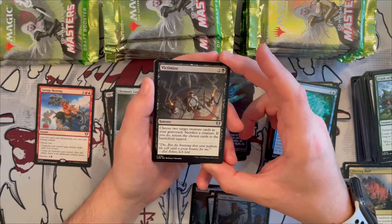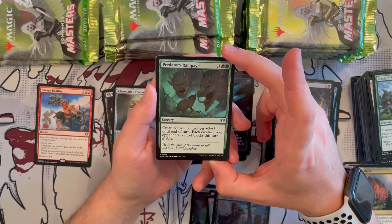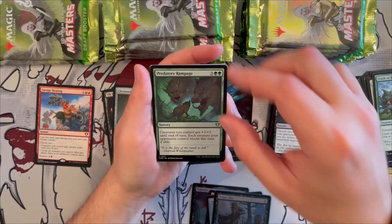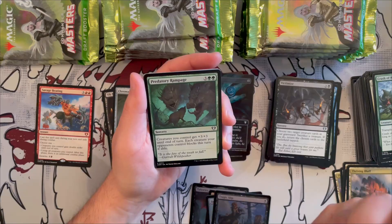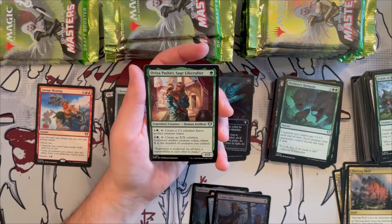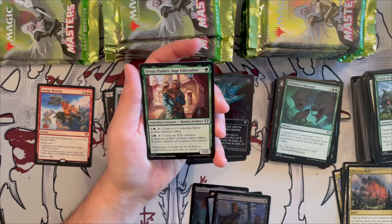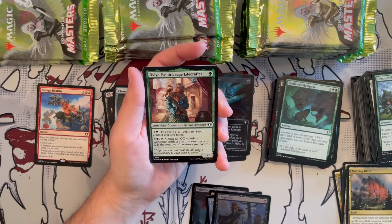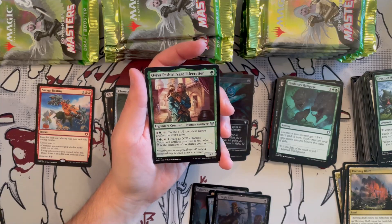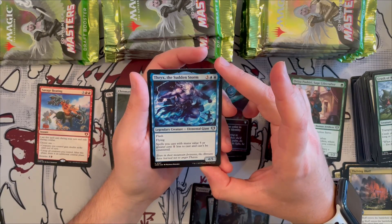Victimize is a great reanimation spell — classic low-cost reanimate. Predatory Rampage gives creatures you control +2/+3 until end of turn and forces each creature an opponent controls to block if able — very good for power-matters and ramp decks, buffing everything and forcing blocks. Pashiri, Sage Lifecrafter is a 1/2 human artificer — tap for three mana to create a scholar servo token, or tap for four generic and one green to create an X/X construct token where X is the number of creatures you control.